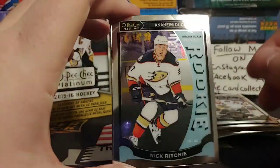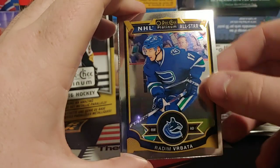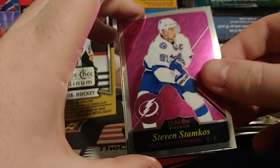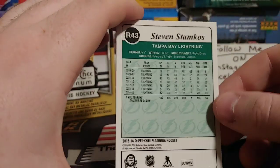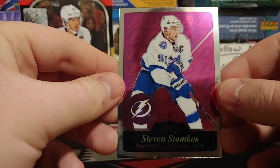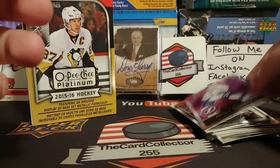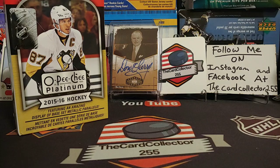Sixth and last pack of box one: we got a Nick Ritchie, hoping for a parallel. And there's a Steven Stamkos — iffy overall, but let's open the next box and hopefully pull something better.